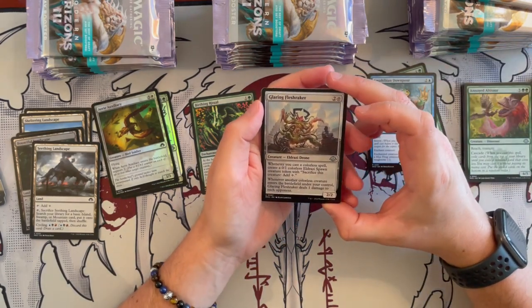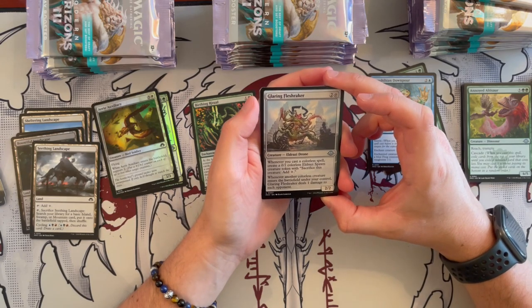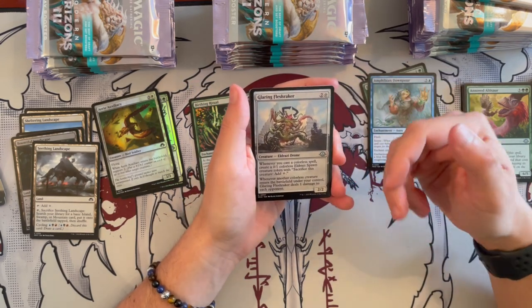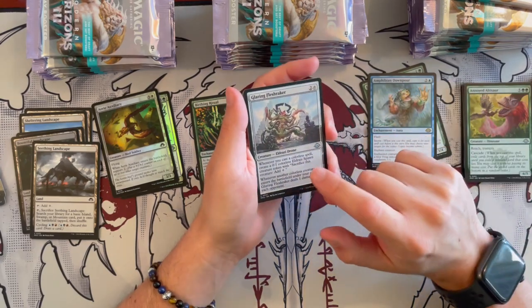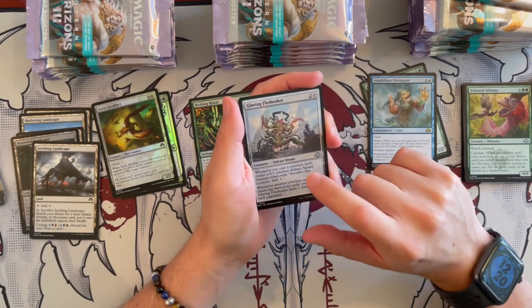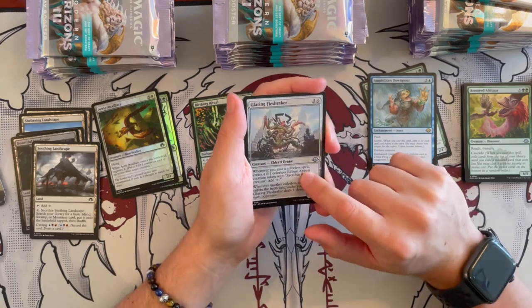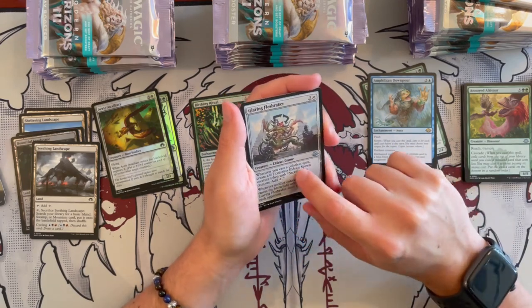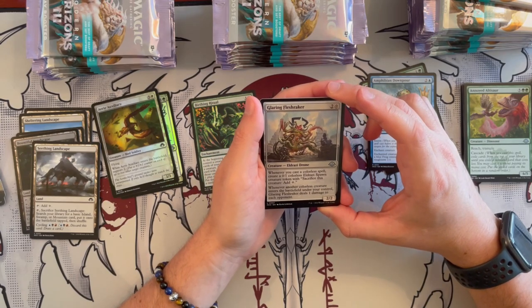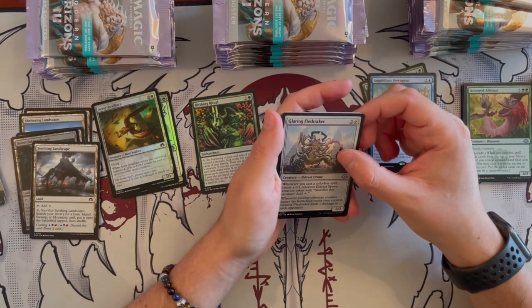Then we have Glaring Fleshraker — a 2/2 Eldrazi Drone that costs 3. When you cast a colorless spell, you get to create an Eldrazi Scion token. This is going to be really good for any Eldrazi-centered deck, especially Commander ones. This is a really, really good card to keep. And whenever another colorless creature enters the battlefield under your control, Glaring Fleshraker deals 1 damage to each opponent.